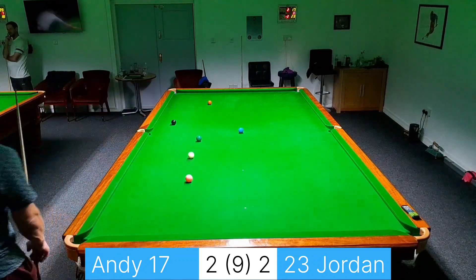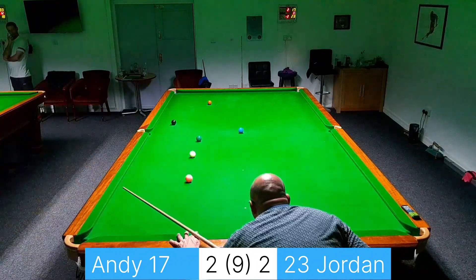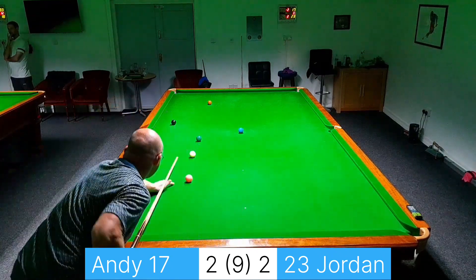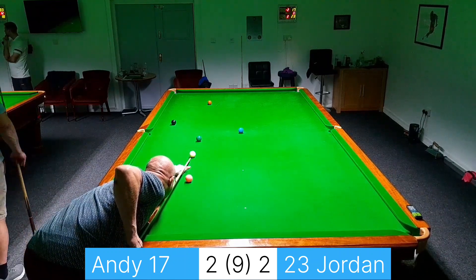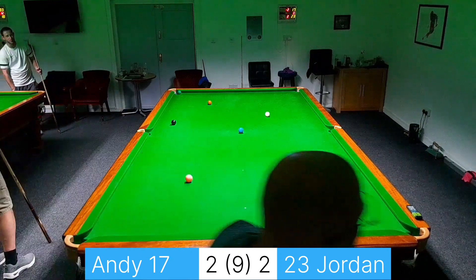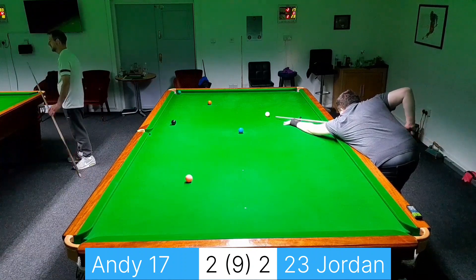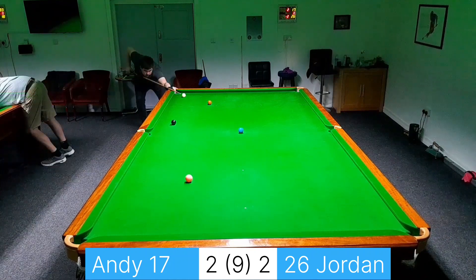The sensible shot here would be to attempt the green into its own pocket with the intention of leaving the white behind the black in case it missed — but I'm going to take it to the yellow pocket and leave it in the jaws. That is almost the correct shot I suppose. Jordan's kept the cue ball out of the pocket this time — so that's good. Can he drop the brown in?